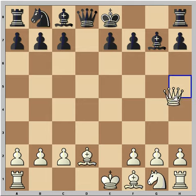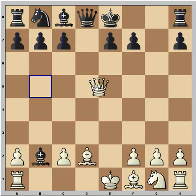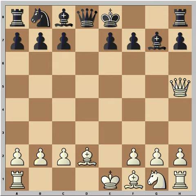Instead he plays Qh5 and sets a trap. In case if Bishop takes here, the trap works — this is check and the Queen is going to capture the bishop. Black saw this and didn't fall into it.